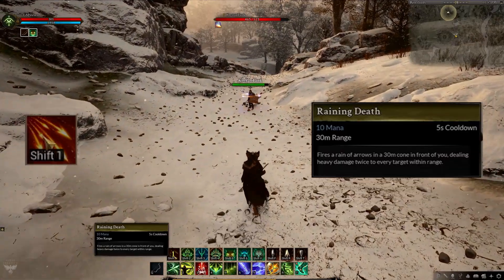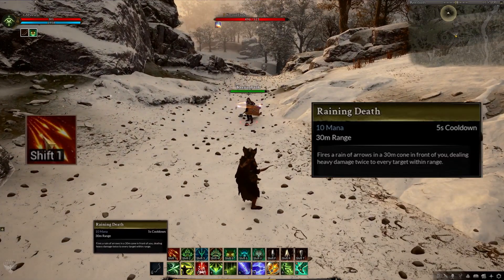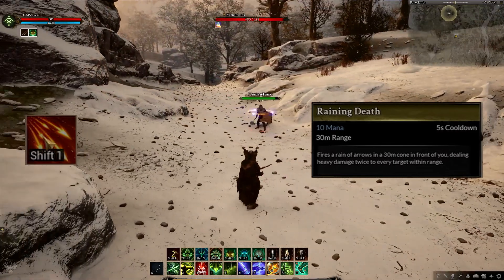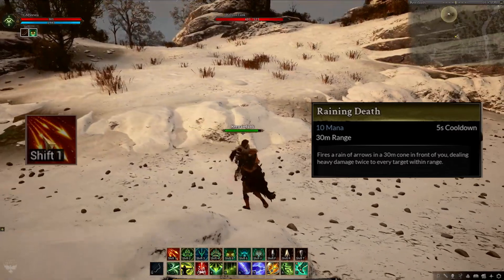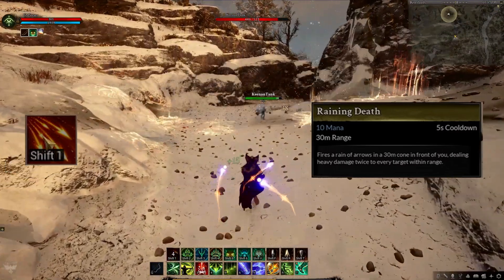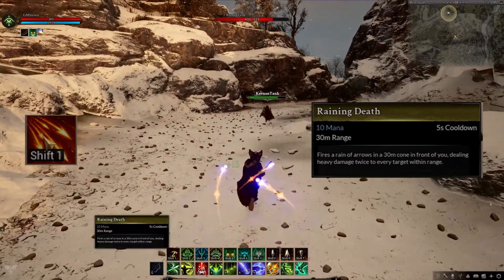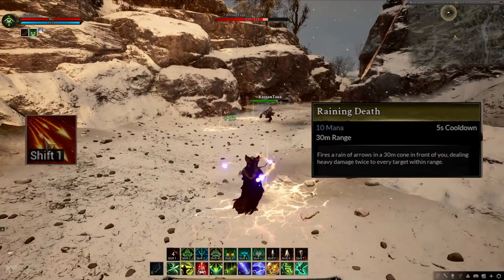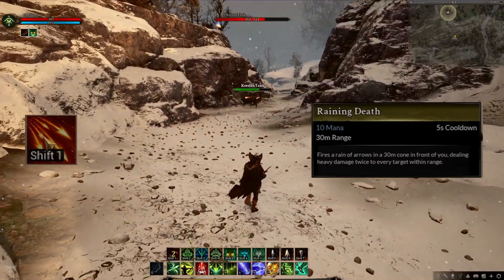Then we saw Reigning Death. This is another frontal cone AoE that only the caster can see the conal animation. All targets in the cone will get hit by damage twice, even if the animation does not currently show that. This is something they say they are working on in terms of the animation properly reflecting the damage. This does a lot of damage, so of course it's going to have a long cooldown. In this showcase, the cooldown was 45 seconds.